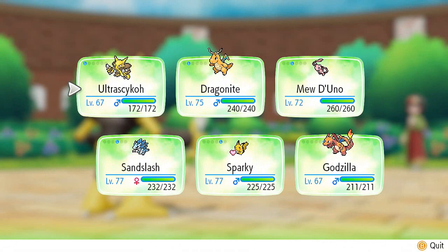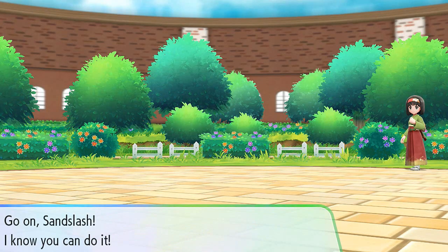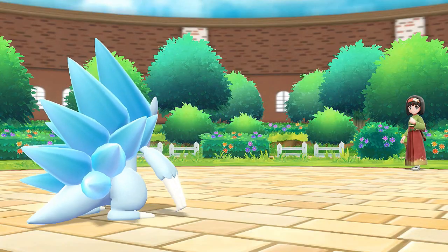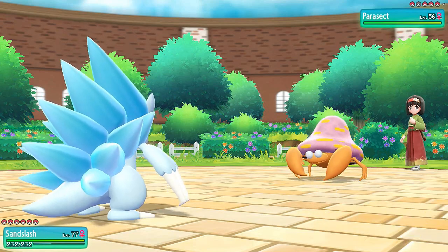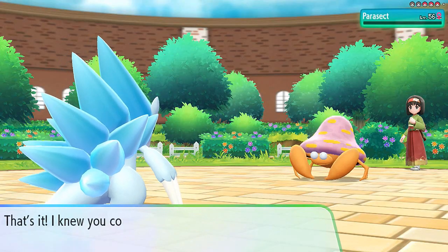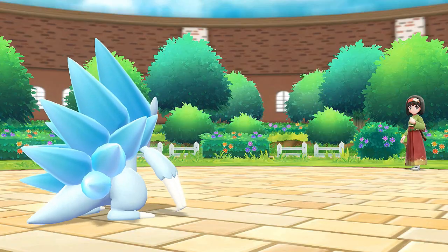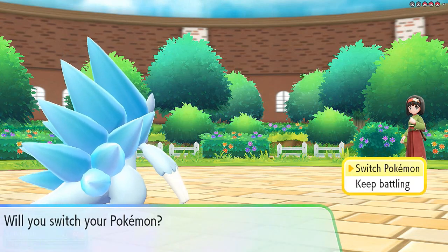She comes out with Parasect — let's go with Sandslash for double defense. Parasect is just being itself. Let's use Ice Punch since that seems right — super effective! Parasect defeated! Sandslash is at the same level as Pikachu mainly because it's a traded Pokemon and leveled up very quickly.